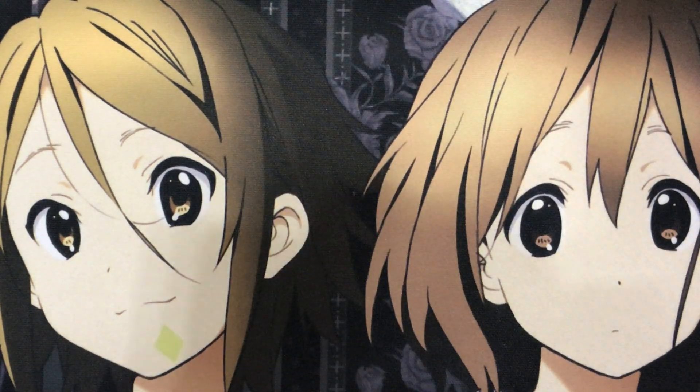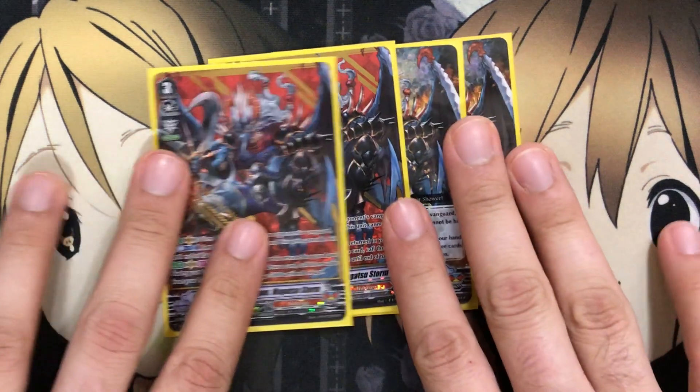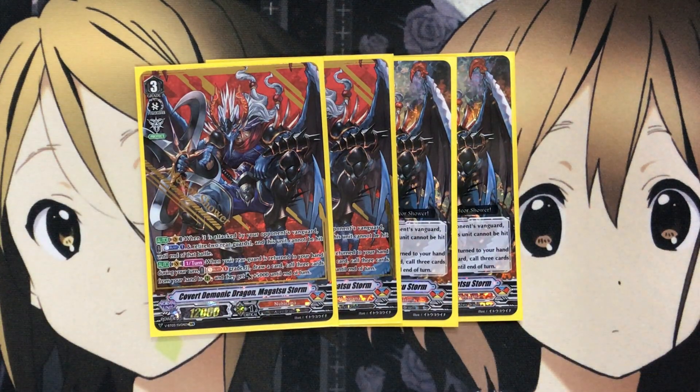To start off the Grade 3s, I run 4 Covert Demonic Dragon Magatsu Storm. The main focus of the deck is to protect your own Vanguard with its skill. When it is attacked by your opponent's Vanguard while on the Vanguard Circle, you can Counterblast 1, retire 2 rearguards, and this unit cannot be hit until the end of that battle. You can use this ability up to twice per turn, so it makes you save your Sentinels for that one attack.